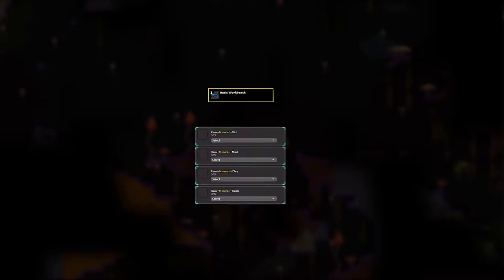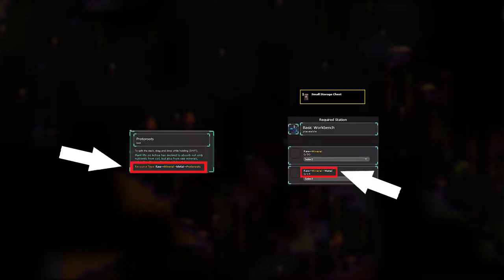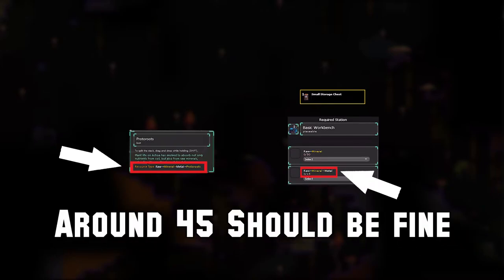Once you have a base built, you should make a basic workbench and place it somewhere within your base. This will allow you to then create small chests once you have the materials. All you should need, other than more dirt, is metal — which is where your laser saw will come in handy. Materials will display their type here. Trees drop proto roots, which are considered a metal. Chop down trees until you have enough proto roots to make a couple chests.